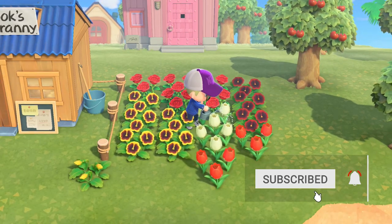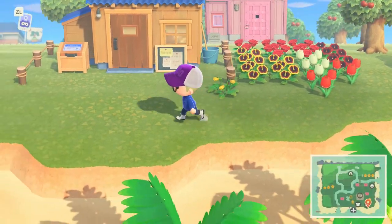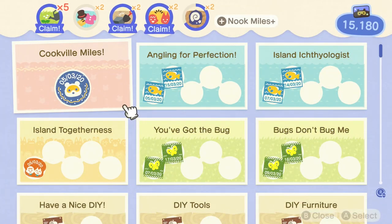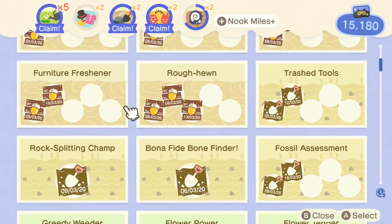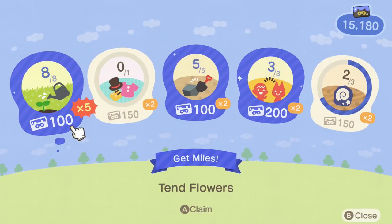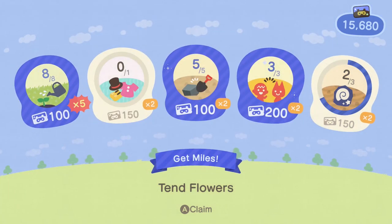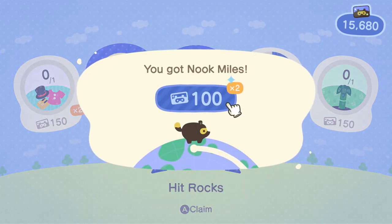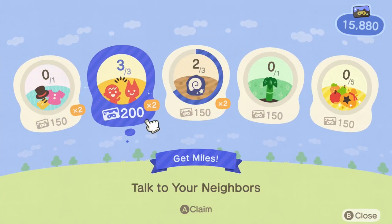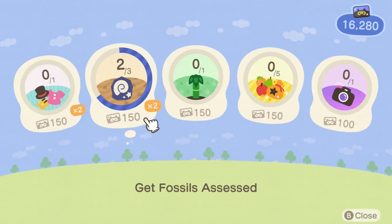As you progress through the game, Nook Miles Plus will be unlocked, and these are repeatable mini-goals such as cut down three trees, sell five fruit, or assess three fossils at the museum. These are repeated continuously, but are often given multipliers of 2x and eventually five times, so they're a very quick and easy way to earn extra Miles. Bells are the main currency though, and are used to pay off your loans for increasing your house size, buying goods, making public projects such as building new homes for residents, or adding bridges and inclines to your island.